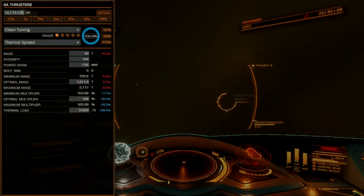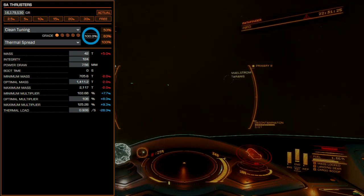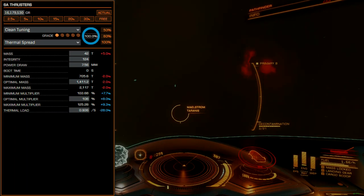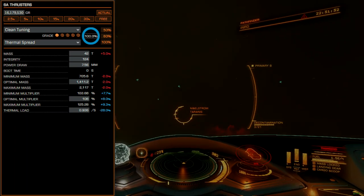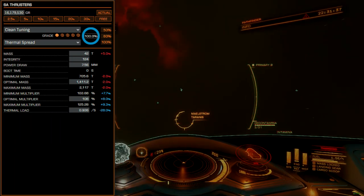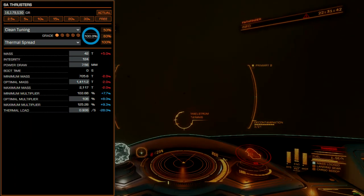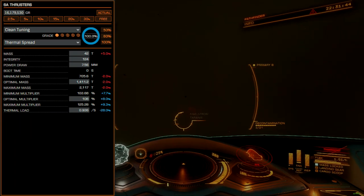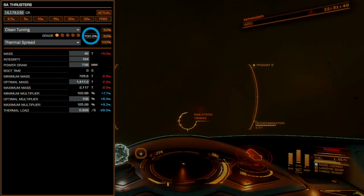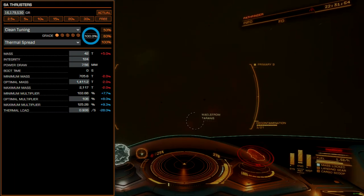The thruster package will be rated 6A with the Grade 1 Clean Drive Tuning Blueprint. Do not exceed this grade, as the increase in module power draw will offset actual cooling benefits by causing the reactor to emit more heat. The Grade 1 Clean Drive Blueprint does not have any increase in power draw, meaning that thermal reductions actually stick. Pair this blueprint with the thermal spread experimental effect for best overall effect.